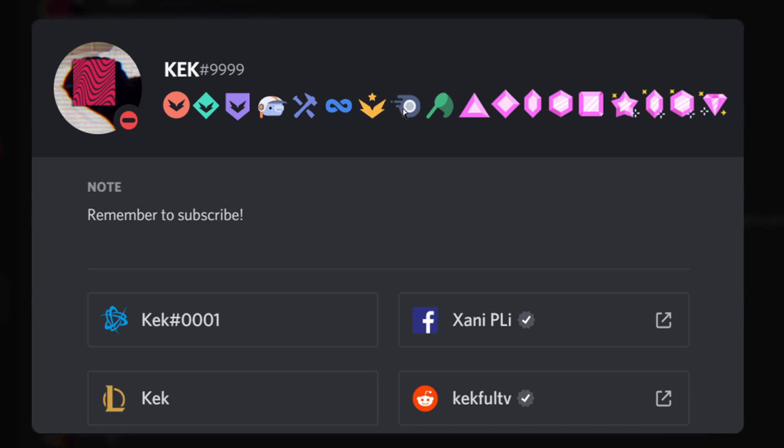Next is HypeSquad Events, which is for people that actually go to events and meet up with Discord. Applications for this badge are at discord.com/hypesquad or events — I'm not too sure, I'll put the link in the description. Applications are also currently closed for this badge due to too many requests; they'll process them, reopen the forms, and then do the same thing again.